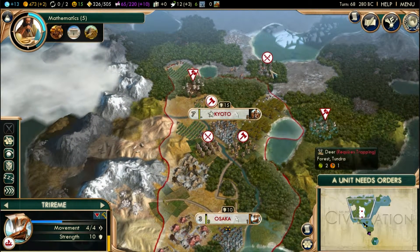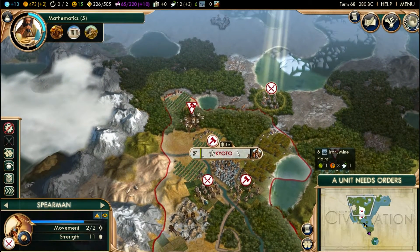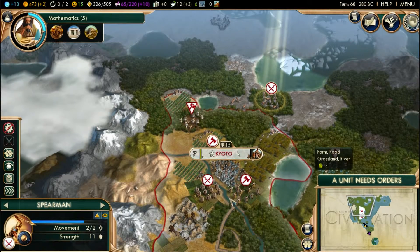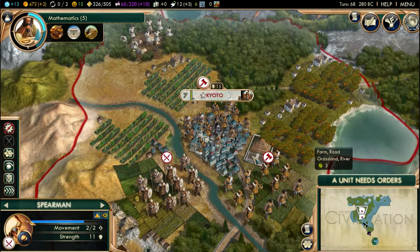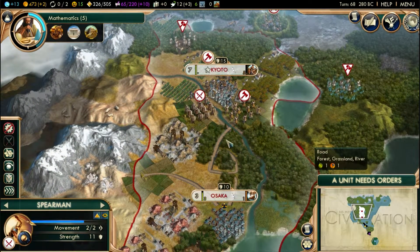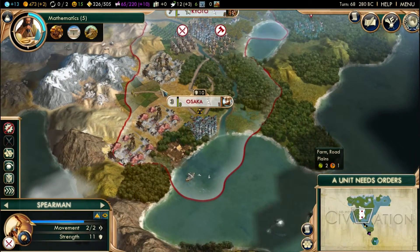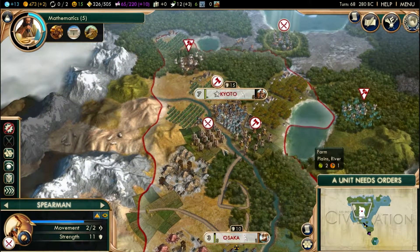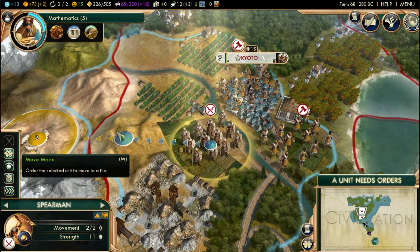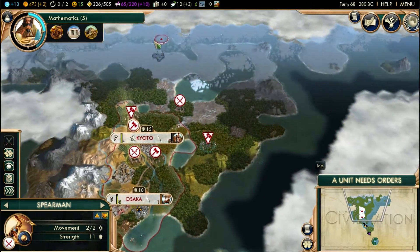These guys are still moving to the north, which is good. Since I already had some spearmen and warriors, the Terracotta Army gave me two free units of each — that's definitely going to help us. I'm trying to decide whether to move these guys downward or northward — let's send the other group of spearmen to the north.